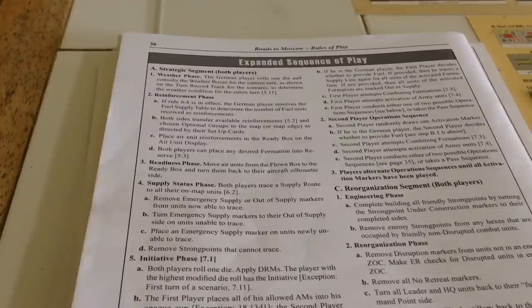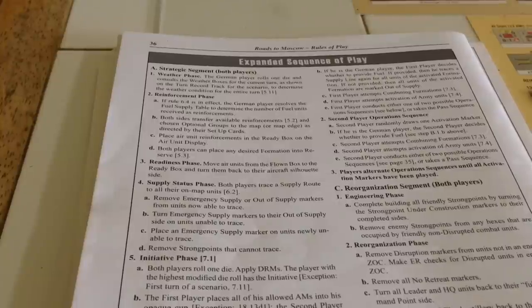The next phase is reinforcements. Roads to Moscow uses a fuel system, but this game doesn't use fuel. That's something I kind of miss — in the other game you had a limited amount of fuel for the Germans, and at the beginning of your turn you'd choose whether to fuel a formation or not. If you didn't, they got low-fuel effects reducing movement, ER, and other things. It made you think carefully about when to use fuel and when to save it. In this game, you just move ahead without that concern.